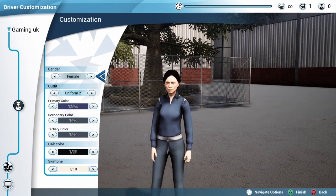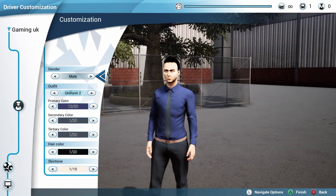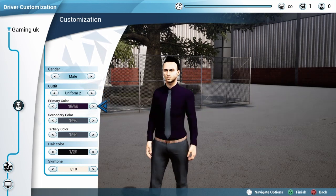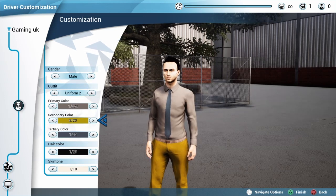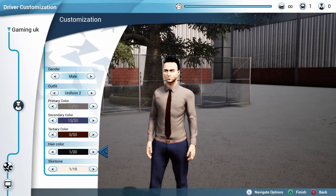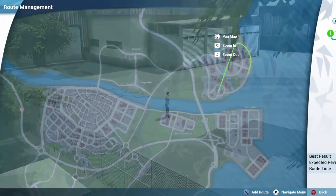So you can either choose a female or a male — I'm going to pick male. You can pick your uniform, you only have three so I'll go for that one. Pick your color shirt, I'll click that and do that. And change the color of the tie. That's the hair color and the skin tone. After you do that, click finish.